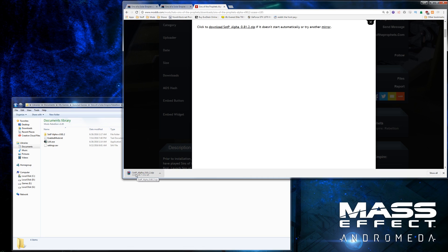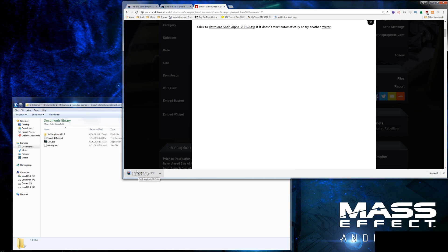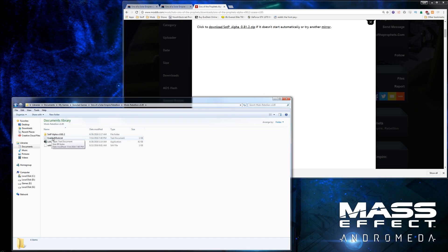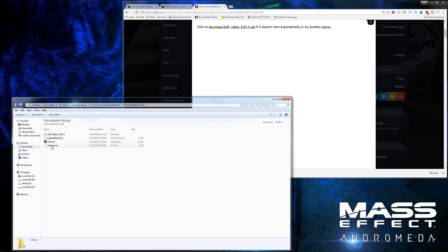Once the download is done — I already have a version downloaded here — you just open up the zip file, drag the mod folder over here, drag LAA over here, and I think it actually comes with an enabled mods text. You should already have an enabled mods text in this folder, so you just delete that one and drag over the mod folder, enabled mods text, and LAA. Your folder should look like this with those three items in it.